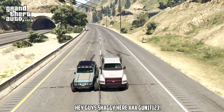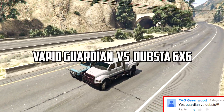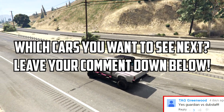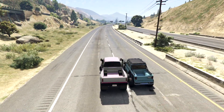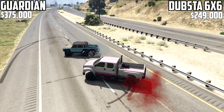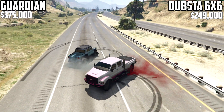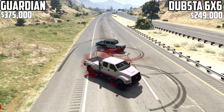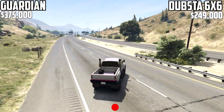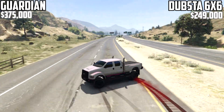Hey guys, it's Arugene, and welcome to another GTA 5 car vs car episode. Today the Vapid Guardian is going against the Dubsta 6x6. A few days ago I compared the Guardian against the Sand King — be sure to check that out if you haven't already. When the Dubsta first came out I compared it against the Sand King, but that was all based on my opinions, so I'm basically going to be re-ramping most of these episodes to give you guys more of a factual comparison.